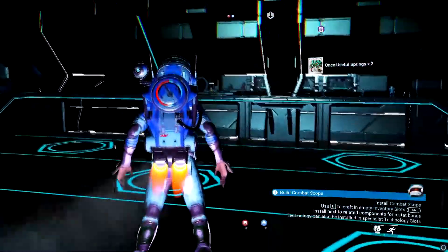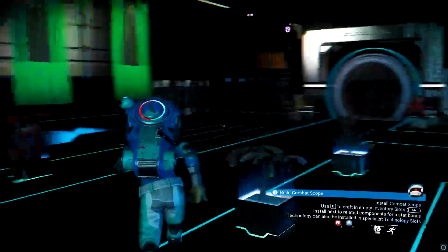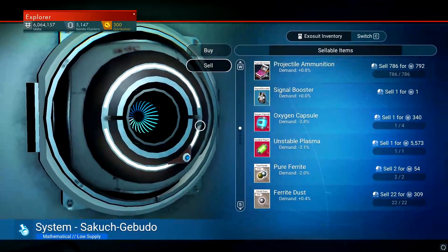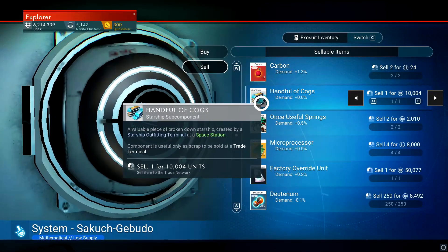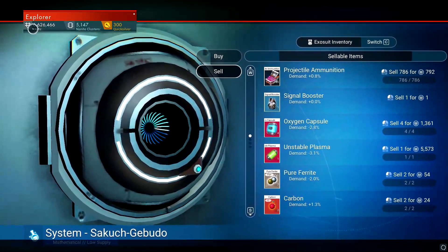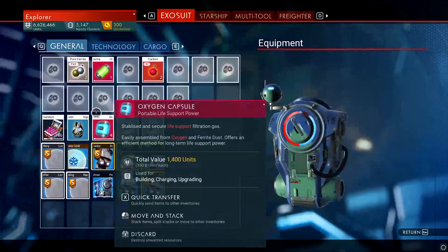If you want to make some money — you already got that 640,000 from scrapping — you can come over here and sell all the other things. You can sell activated materials and things you don't need, you can literally sell it all. Sometimes if you're lucky you can get storage upgrade items for free. Today I just made 6.6 million. That's basically how you find ships — just keep doing this over and over.